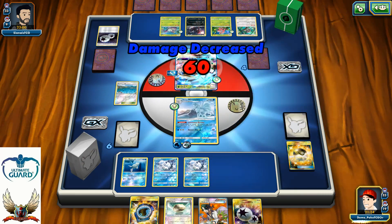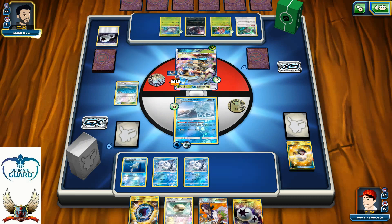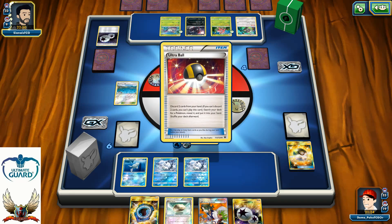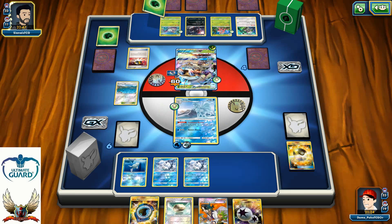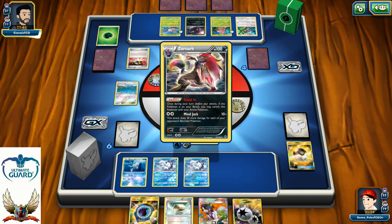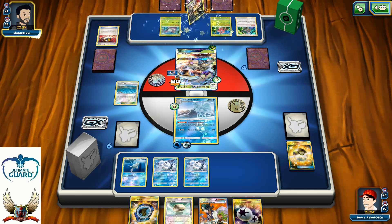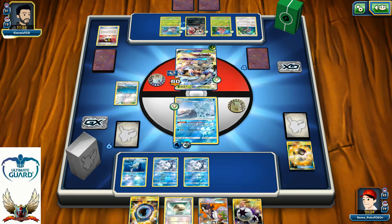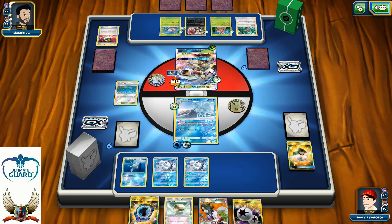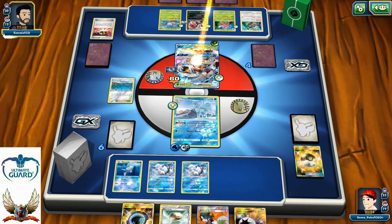It's time for my opponent to grab Zoroark into play. With DCE he can technically go for Mind Jack for 100, but striking for 100 won't be enough to KO me. He needs to find a way to deal at least 110 — Professor Kukui could fix that. Hex Maniac could help him knock me out even with Golisopod. But right now I'm in a very comfortable position.